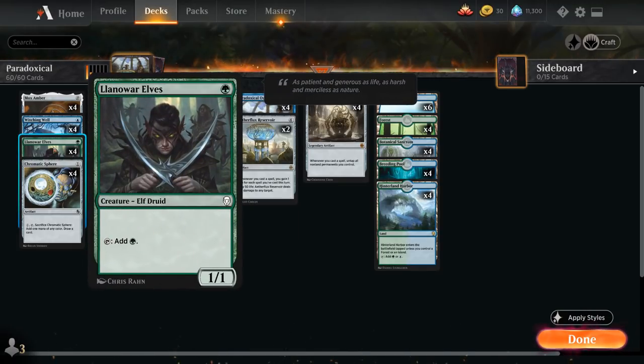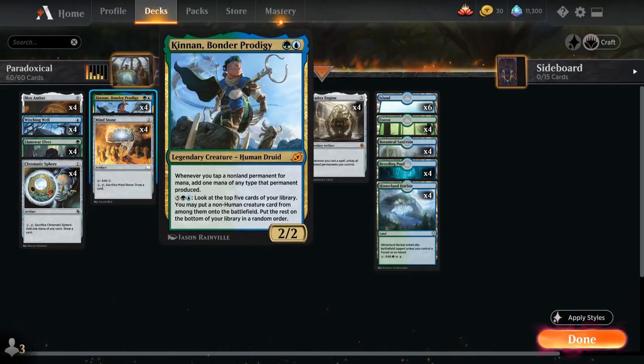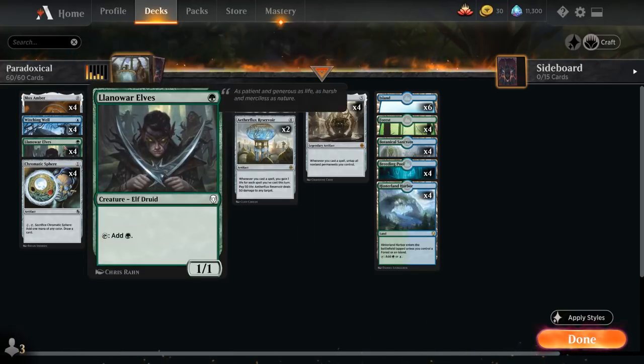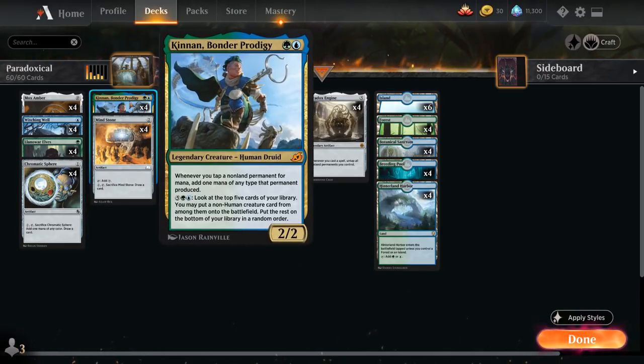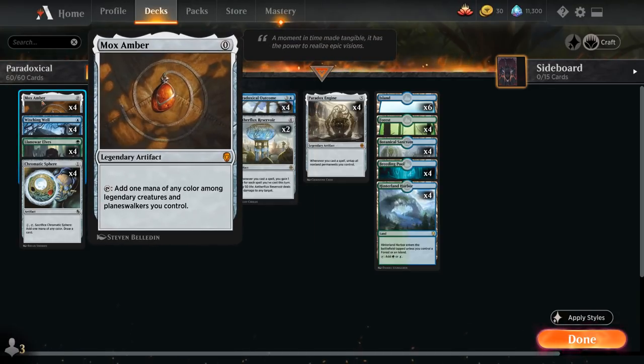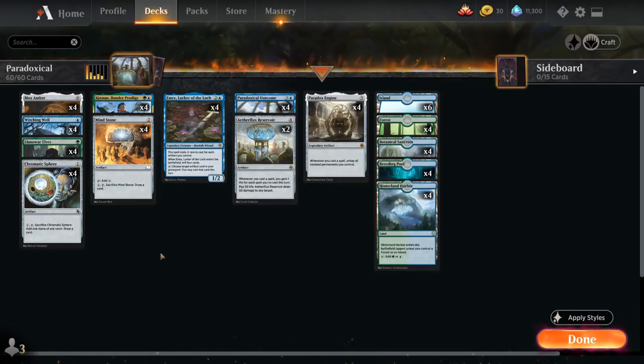We run the full playset of Llanowar Elves for one-mana acceleration, and four copies of Chromatic Sphere to fix mana and draw a card simultaneously. At two mana we have the full playset of Kinnon, Bond of Prodigy — a 2/2 legendary creature that says whenever we tap a non-land permanent for mana, add one mana of any type that permanent produced. This makes Mox Amber, Llanowar Elves, Mindstone, and even Chromatic Sphere generate two mana instead of one, significantly speeding up the deck. Of course we also run four copies of Mindstone.